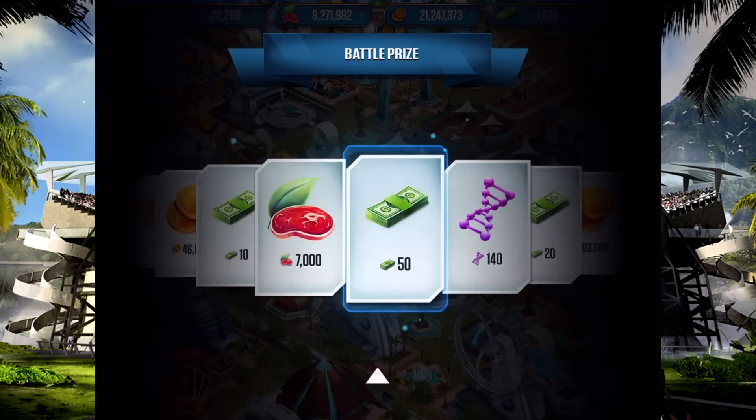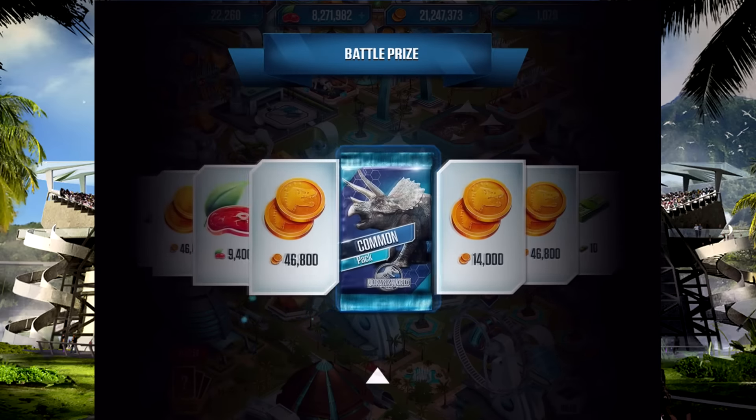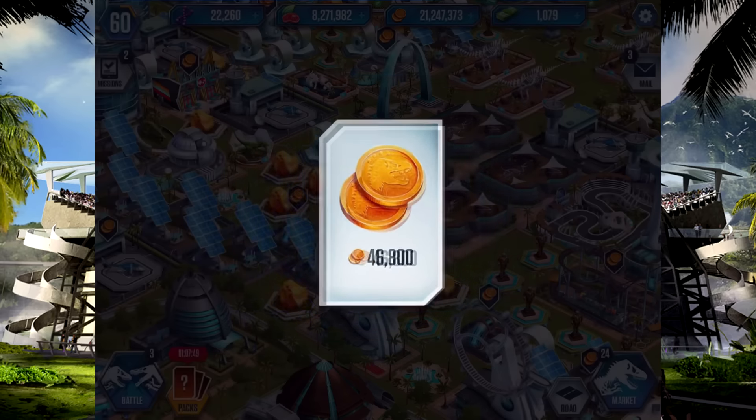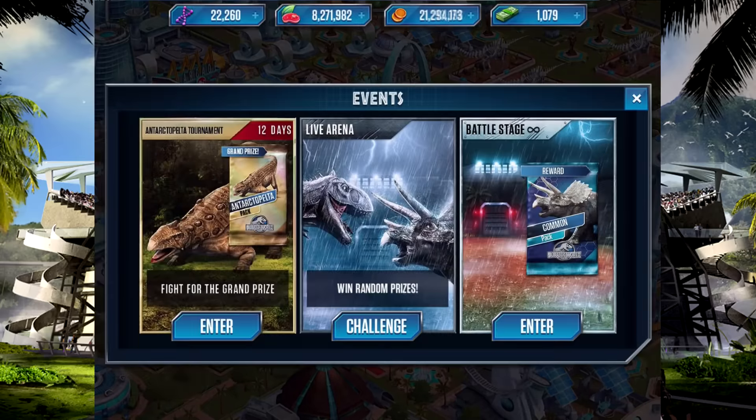What are we going to get? I don't even mind, but I'd rather have food in reality. We've got some coins — whatever. As you can tell, we've got 12 days left — a lot shorter than the other one. A month was a really long time when you think about it. I had to play constantly for a month to get the Mosasaurus.